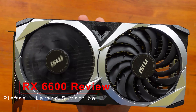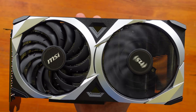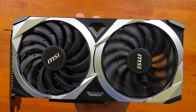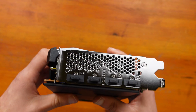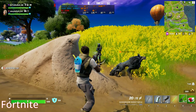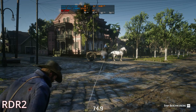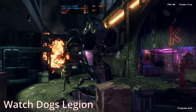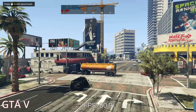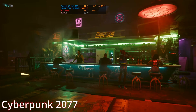Today we review the RX 6600. We test 8 modern games to see what the RX 6600 can do at 1080p high and 1080p ultra. The 8 games are Fortnite, Halo Infinite, Red Dead Redemption 2, Shadow of the Tomb Raider, Watch Dogs Legion, Far Cry 6, GTA 5, and of course Cyberpunk 2077.